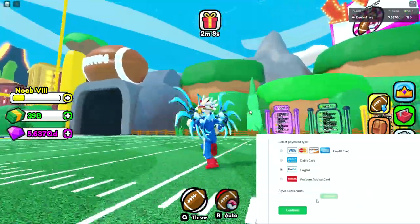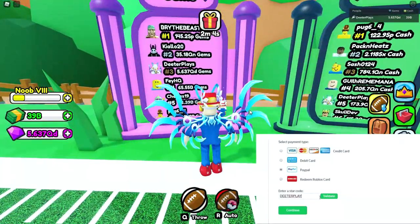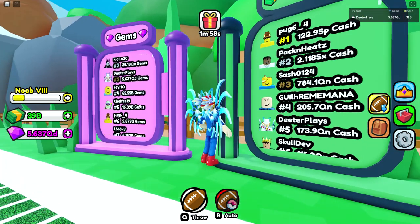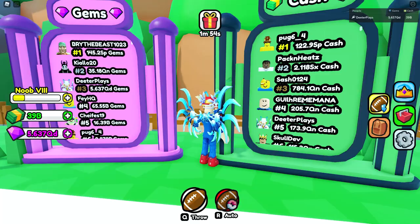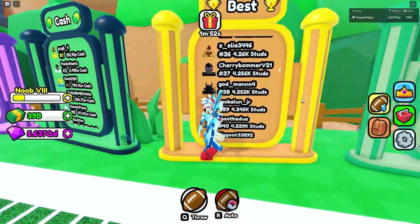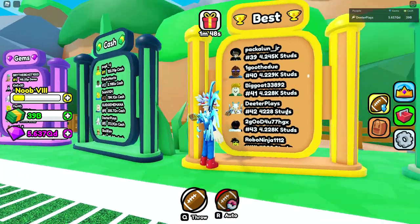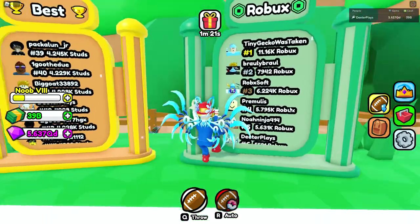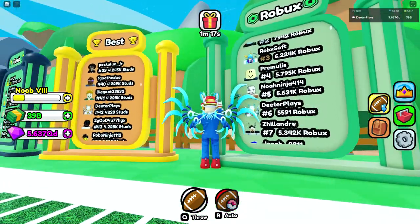We've got a special video here for you today. This game is called Football Pro Simulator and I'm going to show you how to do what I've done and get on the leaderboard. I'm already number three on gems, and on all these leaderboards I've gotten some sort of place. For overall cash I've got number five, and for Robux I am number six on this leaderboard as well.